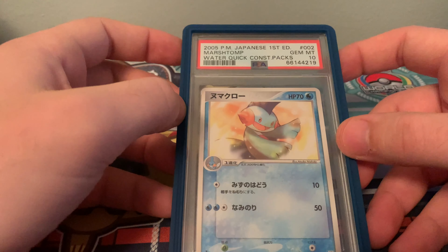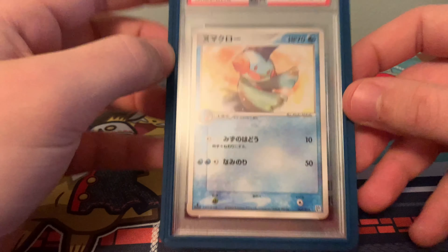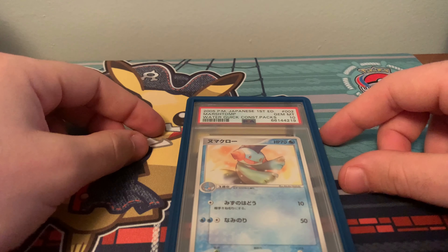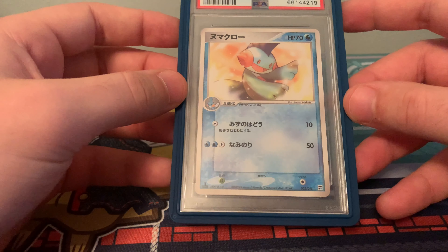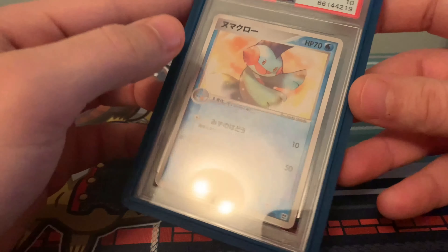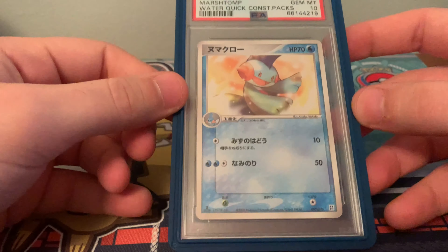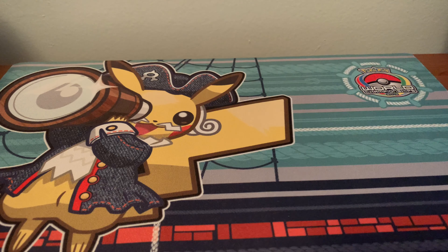Next we have the 2005 Pokémon Japanese First Edition Marshtomp from the Waterquake Construction Pack. This is kind of like a half deck you could get in Japan. I think it came with Mudkip as well, and I think Misty was on the cover of that deck. This is a really iconic card — it came out in EX Emerald in English. I really love this card.